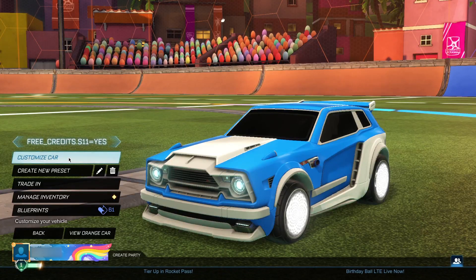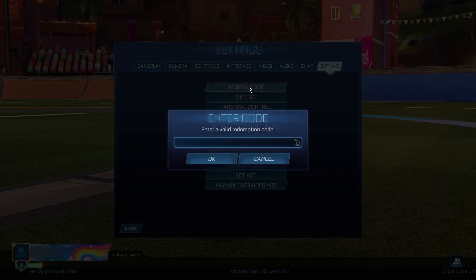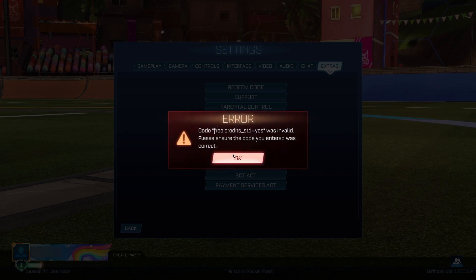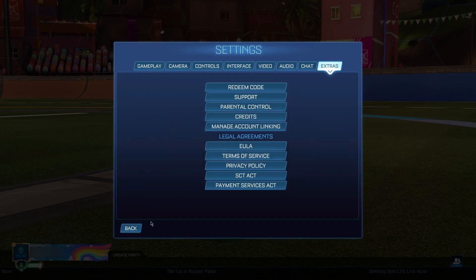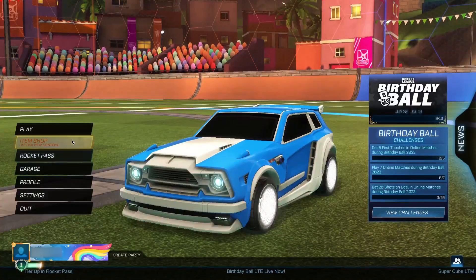When you can see it on the left side of your screen, go to settings, then go to extras, then go to redeem code, and enter: 'free.credits_season11=yes'. This is actually the quickest step. As soon as you click yes, you will receive 15,000 credits completely free. Go ahead and click on this — it's going to come up as invalid — but check this out: we instantly get 15,000 credits here for completely free.